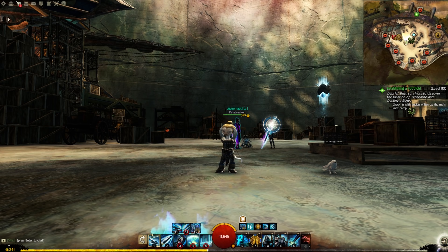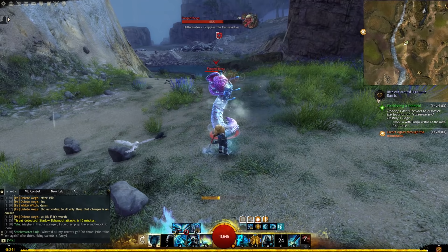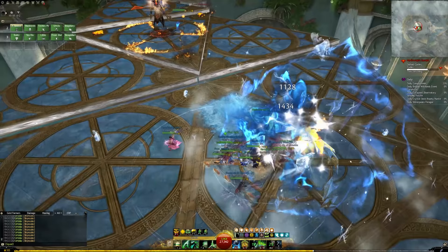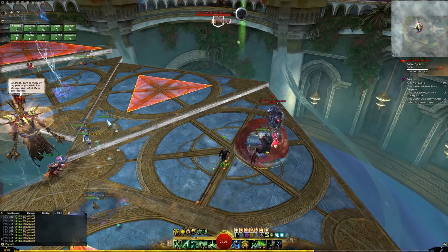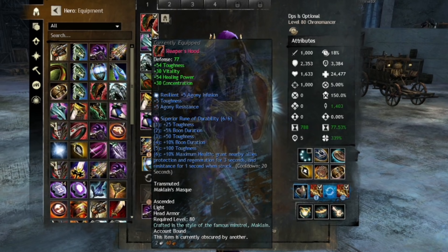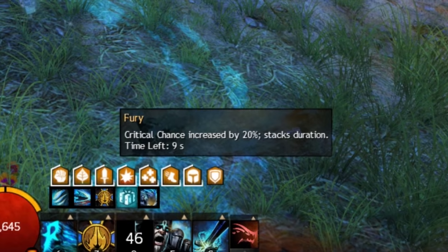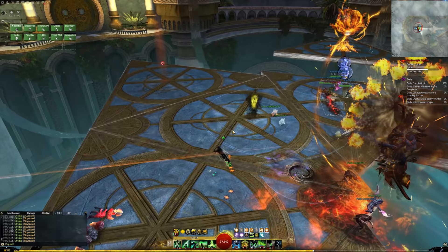Now that we know about toughness and armor, I want to talk about just how good protection is. Protection reduces incoming power damage by 33%, which is equivalent to around 1,000 toughness — more if you already have high toughness from your gear. 1,000 extra attributes from a single boon is absolutely insane. For perspective, equipping a full set of tank gear might give you around 1,200 extra toughness. That means even in a full glass cannon setup, protection makes you nearly as durable as a tank. Fury gives 20% crit chance — that's 420 precision — but protection is over double that in stat value.